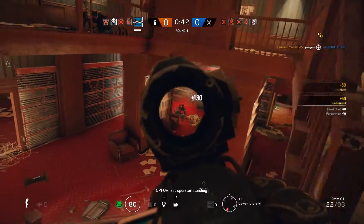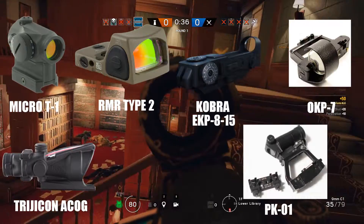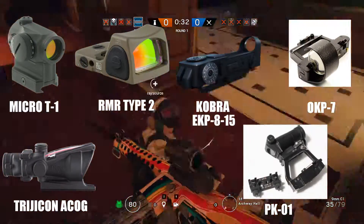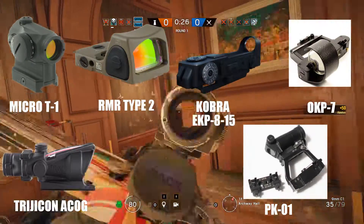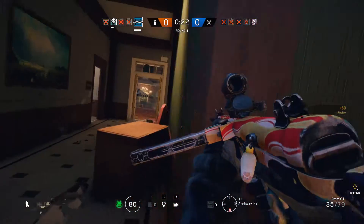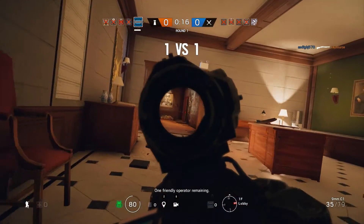The first thing that I want to see in R6 are new optics. As of now the optics featured in R6 are the Aimpoint Micro T1, the Trijicon RMR Type II, the Cobra EKP815, the OKP7 sight, the Trijicon ACOG scope, and the PK01, which is actually a Russian holographic sight. I'm really getting sick of using the same optics over and over and I wanted to use something new, so here are some optics I want to see in the game.